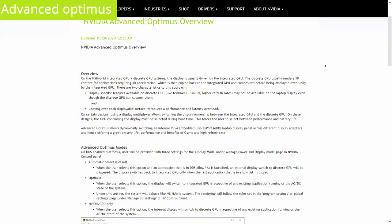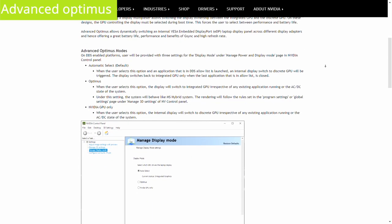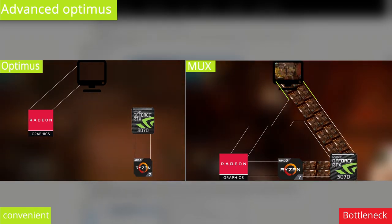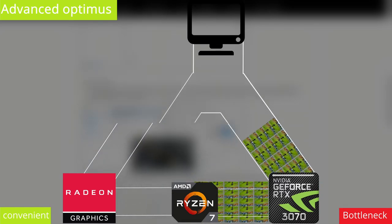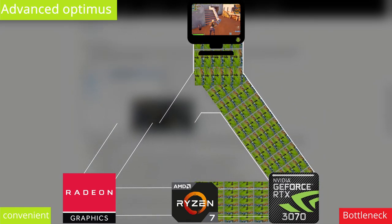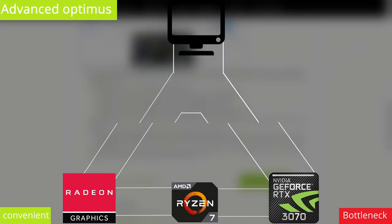Now if restarting every time you switch bothers you but you love what MUX has to offer, NVIDIA has you covered with Advanced Optimus. Advanced Optimus claims to give you the best of both worlds: the seamless transition of traditional Optimus and the performance advantages of a MUX switch — no bottlenecks and no constant annoying restarts, just smooth seamless transitions from one GPU to the other.